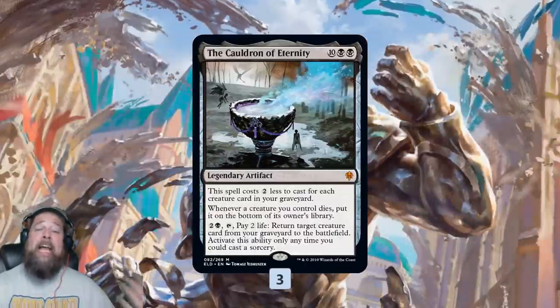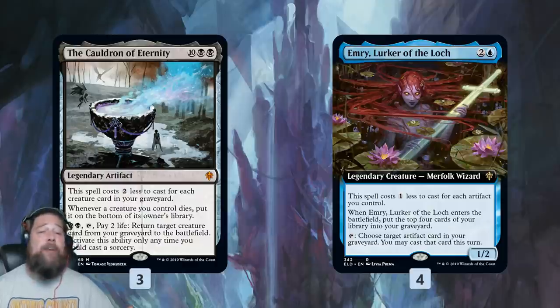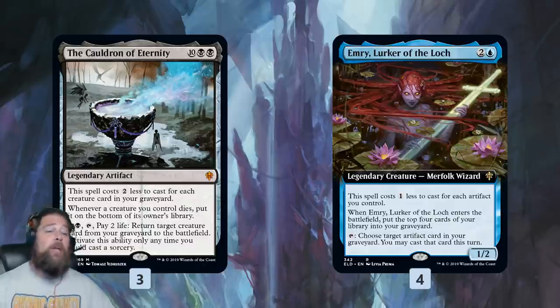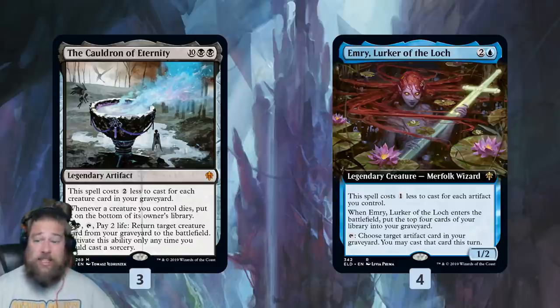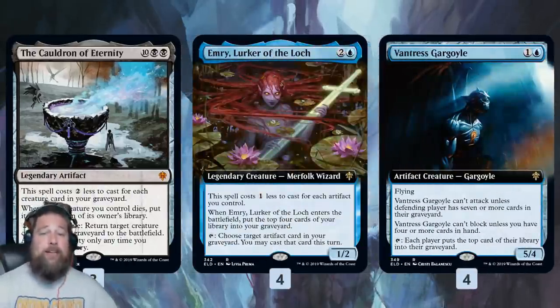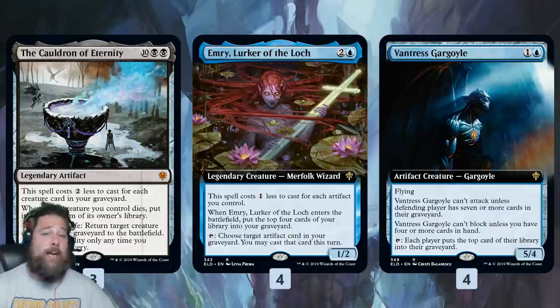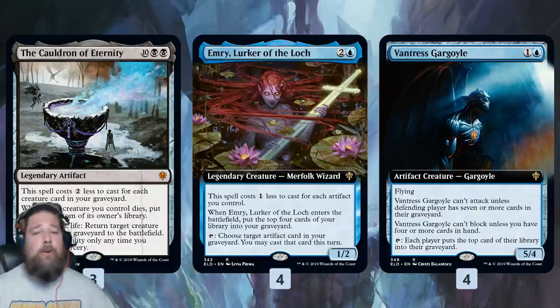Building around Cauldron of Eternity requires a lot of creatures in an absolute sense — if you don't play enough, you won't get enough in the graveyard. We also have Emry, Lurker of the Loch, which is insane with Cauldron for two reasons: it mills us for four, similar to our Wall and Secret Keeper, and it lets us cast artifacts from our graveyard. So we can mill over our Cauldron of Eternity and then for two mana, just tap Emry and cast it from the graveyard. We also have Vantreas Gargoyle — a big blocker and possibly attacker — and another artifact to work with Emry, giving us a cheap and powerful artifact we can cast once milled over.